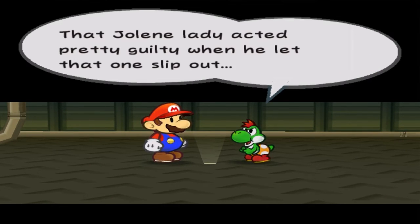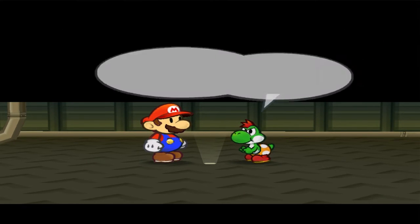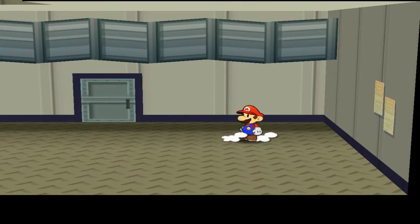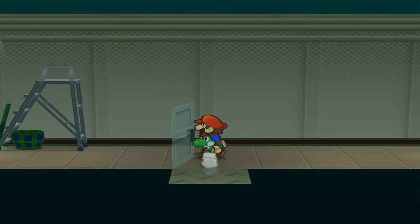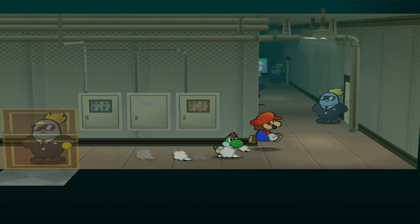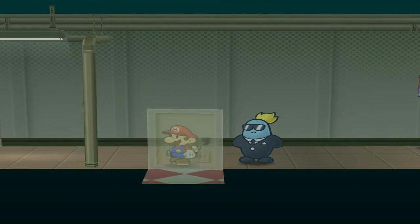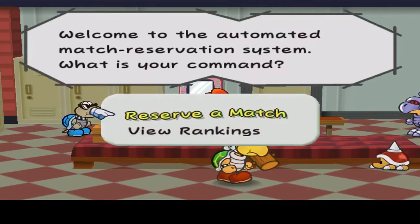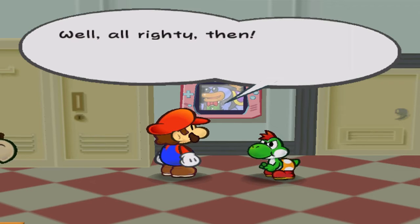He definitely probably owns that crystal star, so we gotta find out how to get it from him. But we can't really get to it right now — there's gotta be something we can do. Major League — yeah, it's time to get back to the battles. We've done enough detective work for the time being. Grubba over here is gonna give us another match.